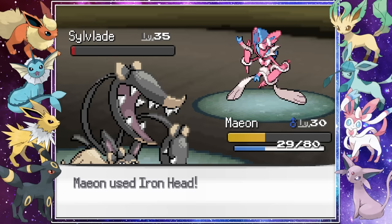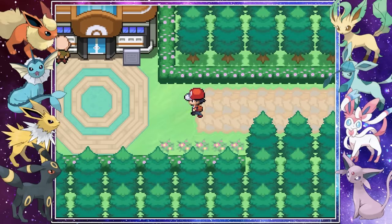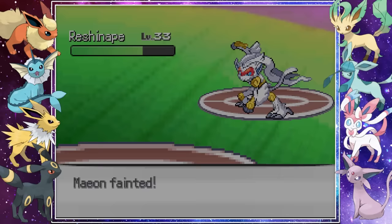Erika then invited us to challenge her gym. We had just beaten Giovanni but she was confident she could beat us — and she was right, very much yes. Our first battle started with Honrion barely taking out her Pidge Choke, and then we faced the strongest Pokemon we'd faced yet: Reshenape. With a combination of Flamethrower and Dragon Breath, Erika wiped us out not one, not two, but six times.